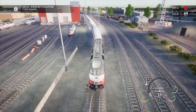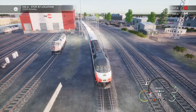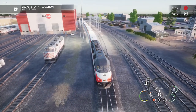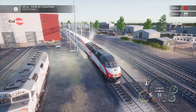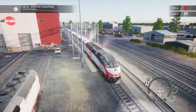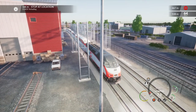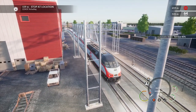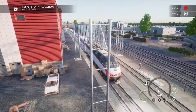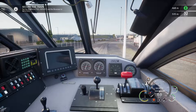Up in the top it says we've got 230 meters to go till we get to our fuel stand, but we don't actually need to go that far — I wouldn't say that's bugged out, it's just something they could maybe adjust in a patch. We're going to need to actually stop right here by the fuel stand through the gantry. Set the brakes to full service and the reverser to neutral — we're going to hop out and refuel.